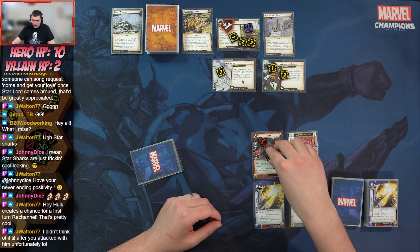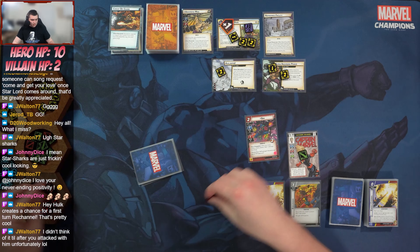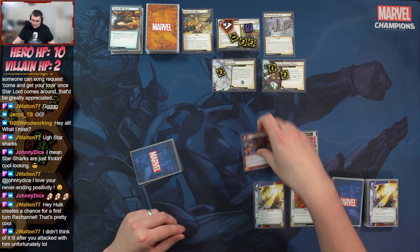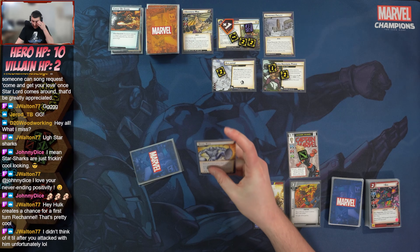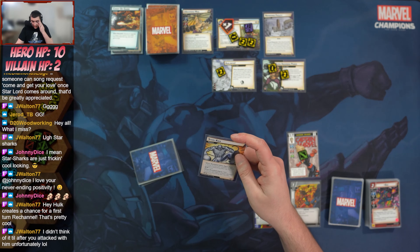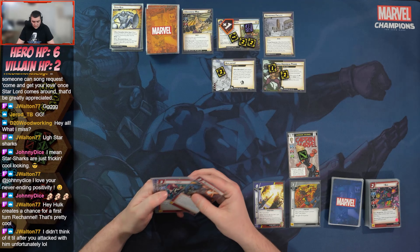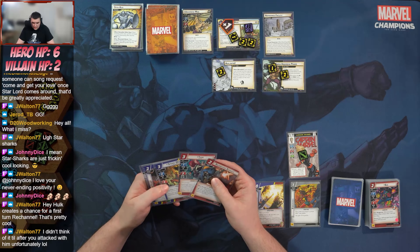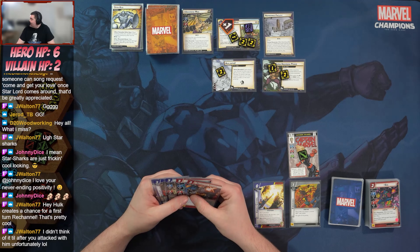We place two threat on the main scheme. Absorbing Man attacks and Bug steps in to block — two plus a one — Bug doesn't quite make it. The bad card is Steel Kick: the hero takes three indirect damage, or four if the villain has the metal trait, so I take four indirect damage.